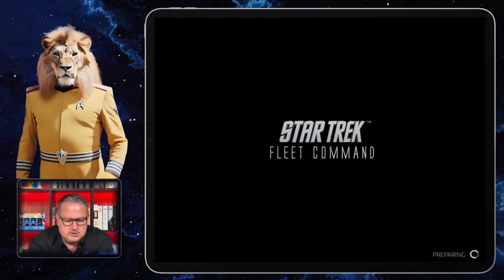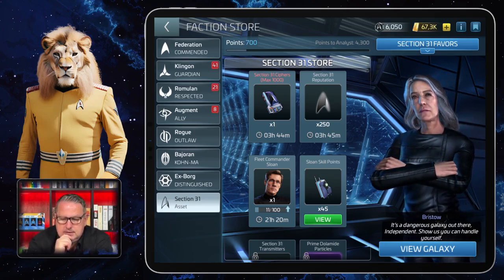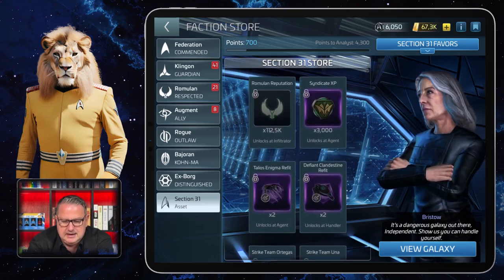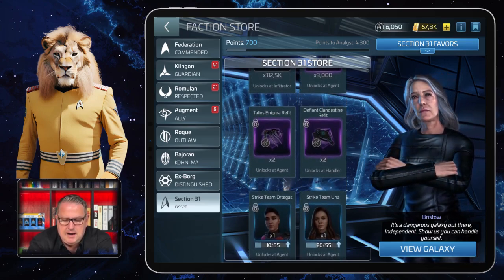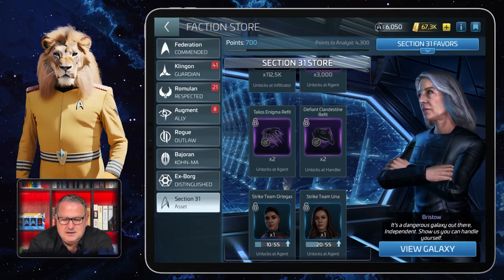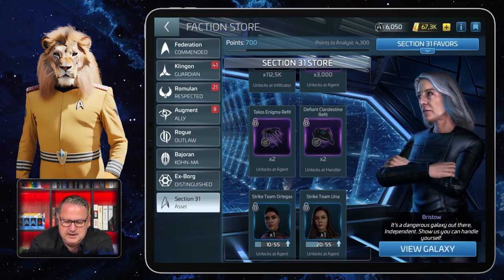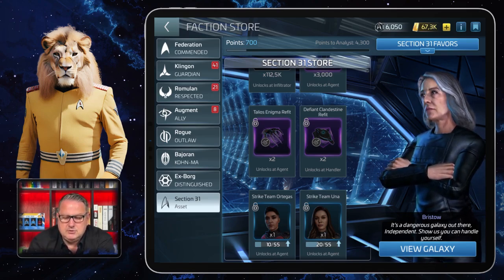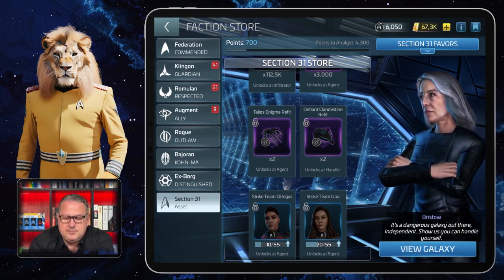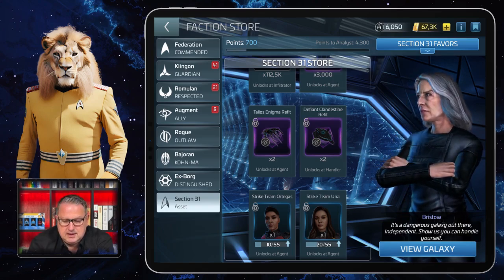If we leave my station for a second and go to the faction stores, there's also a new faction store - Section 31. If you haven't seen my video on the Section 31 store, you may want to watch it after this one. From a certain level of reputation, you can buy the Defiant Clandestine Refit here in the Section 31 faction store. You need to reach the rank of Handler - I'm currently an Analyst, with Infiltrator and Agent in between - so it will take me a while, but once I get there I'll be able to buy it.